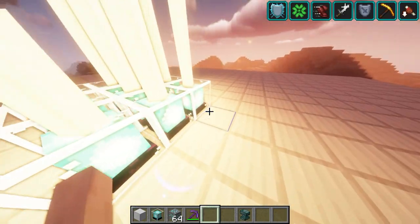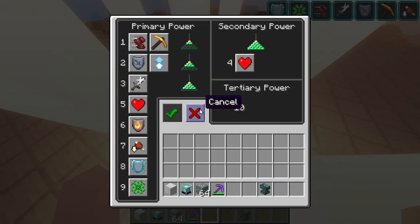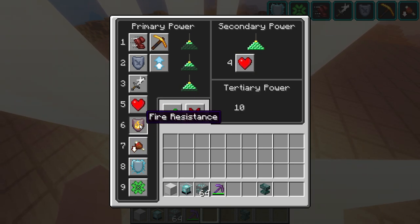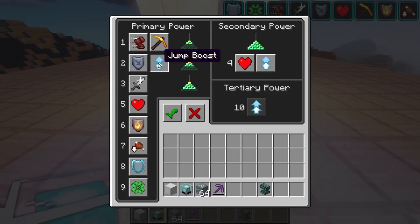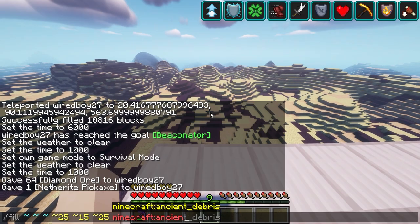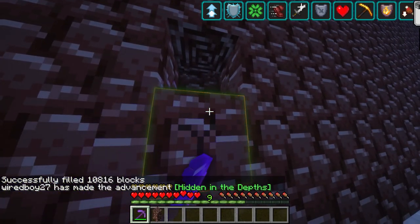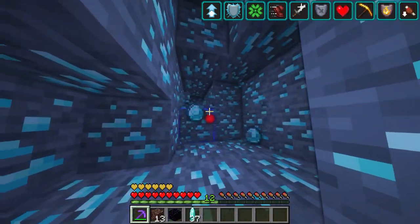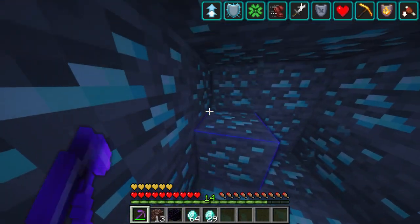So we've got Absorption, Luck, Speed, Strength, Resistance, and Haste available. Fire Resistance seems to only have one level when you click on it — it doesn't actually change anything. And then finally the 10th one would be Jump Boost 3 as well. For example, we have a Fortune 3 Efficiency 5 pickaxe — let's try it on diamond ore. Super quick way to get resources.